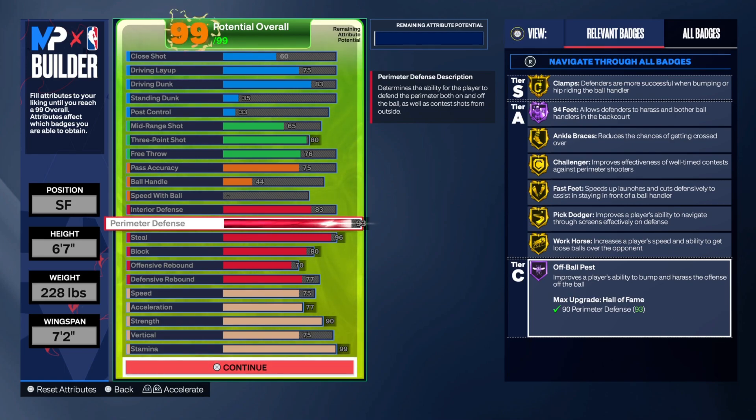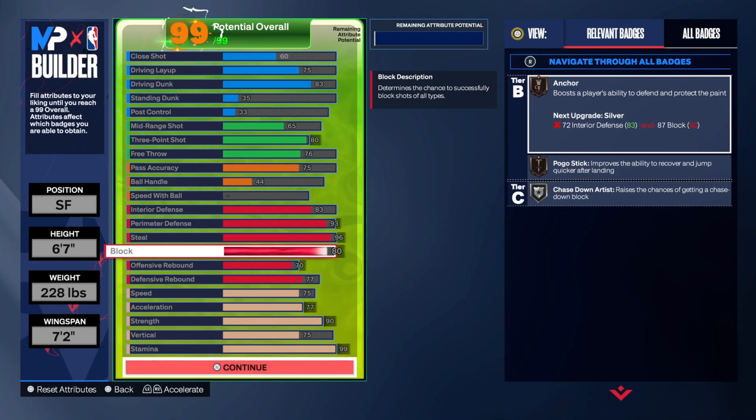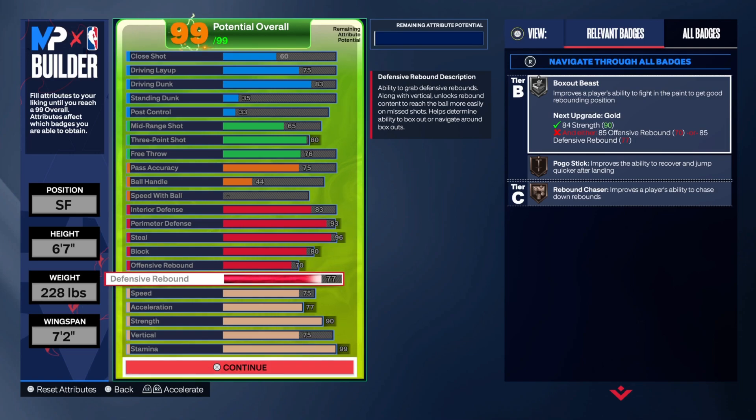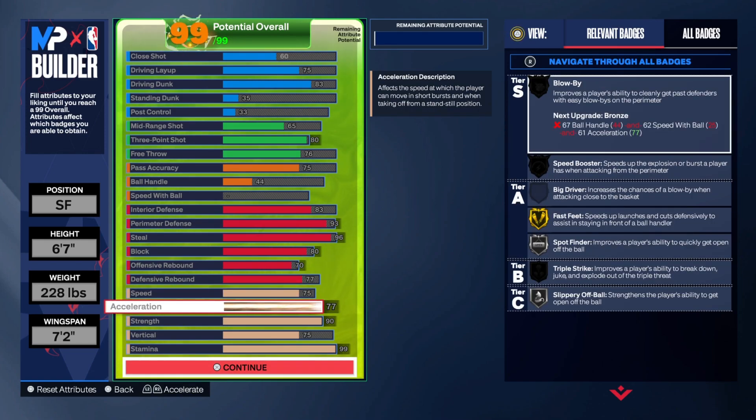Glove is one of the best defensive badges you can have because it allows nobody to be able to dribble on you. Nobody has Unpluckable right now, so if you even have this badge on bronze, it's going to feel overpowered — it's going to feel like you have it on Hall of Fame, honestly. And you have a 96 steal on top of that, so you're really going crazy. Right Stick Ripper could go to Hall of Fame as well. Glove is an S-tier badge and Right Stick Ripper is A-tier, and they stack on top of each other. We also have Anchor on bronze, an 80 block, Chase Down Artist, Pogo Stick, and the essentials to get those rebounds since you have 70 rebound in each category.